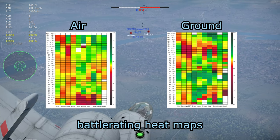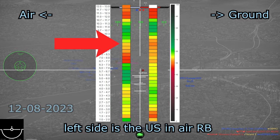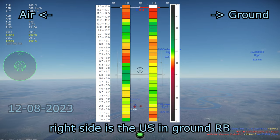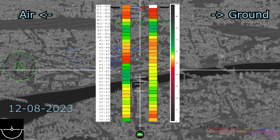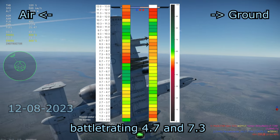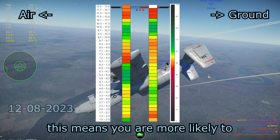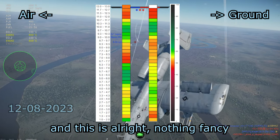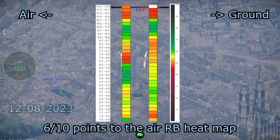Now let's look at the battle rating heat maps for the US air and ground tech trees, with the main factor being win rate. The heat map on the left is US air realistic battles, and the right is US ground realistic battles. In the air heat map, there are two major green spots — the greener the better — placed between battle rating 4.7 and 7.3, as well as between 8.7 and 11.3. This means you're more likely to win in those ranges. It's nothing fancy — 6 out of 10 points for air.